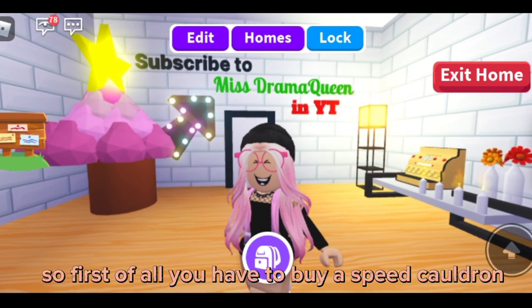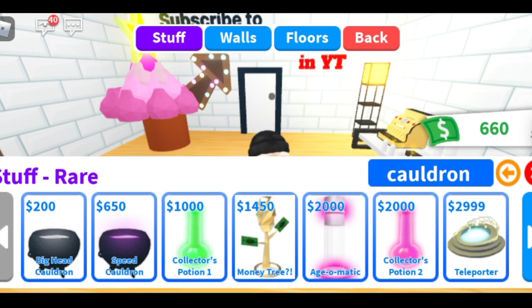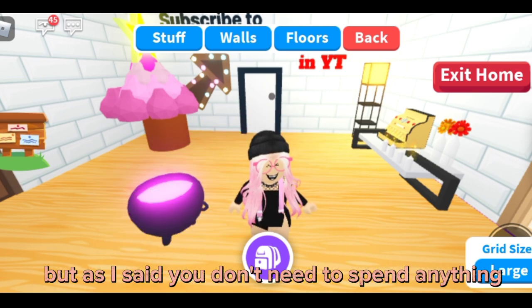So first of all you have to buy a Speed Cauldron. You can find it in the rare section. It costs 650 bucks, but as I said you don't need to spend anything.